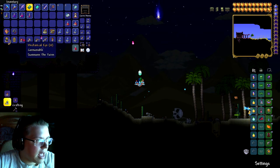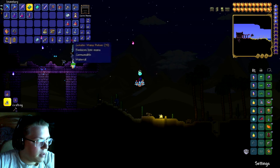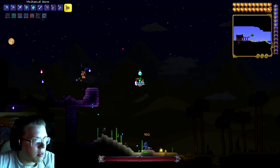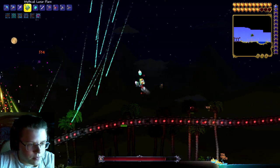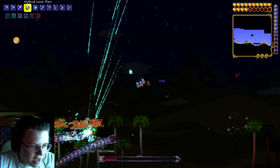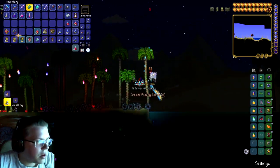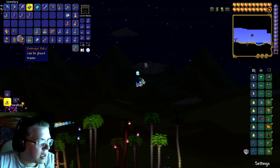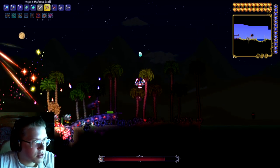Let's go ahead and kill the Mechanical Bosses. Let's start with the Mechanical Worm first and get those in here. Of course it's still going to be easy since I've got endgame stuff. There we go - we got the Destroyer Relic. It doesn't look like we got any special items yet, so let's keep fighting.